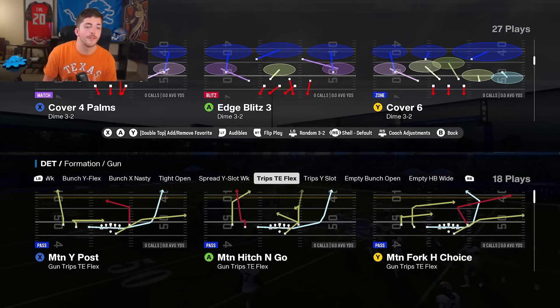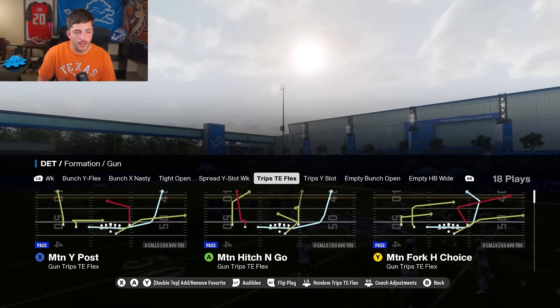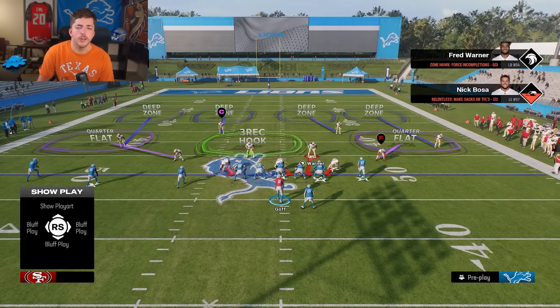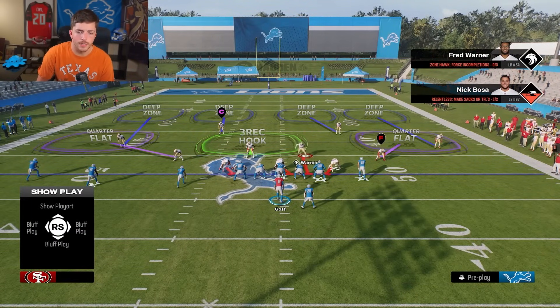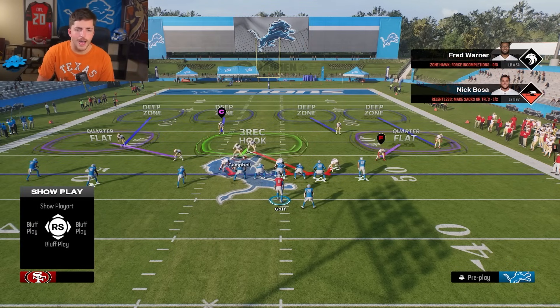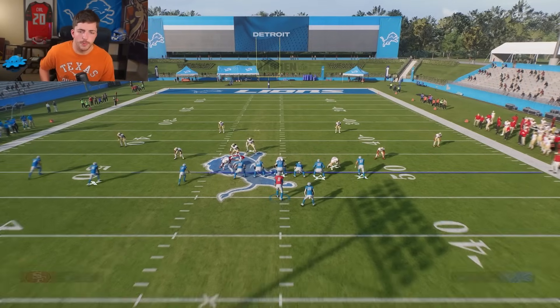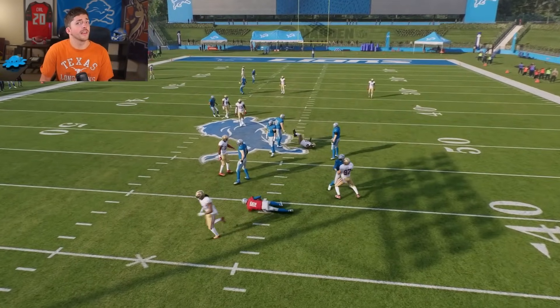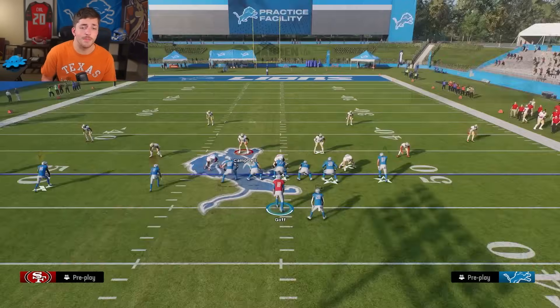Now let's go to cover four palms and streak the slot. You'll see there's no loop — Fred Warner is not looping. But if we apply this blitz, look what he's doing now: he's looping. Is this a good loop? Let's see how it does. Pretty good. Again, looping seems to be the name of the game right now.